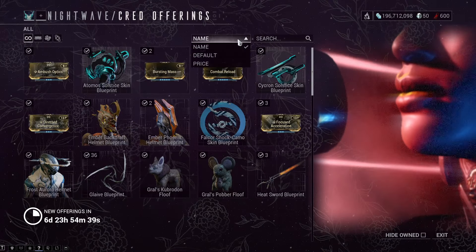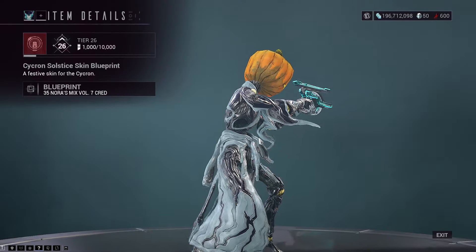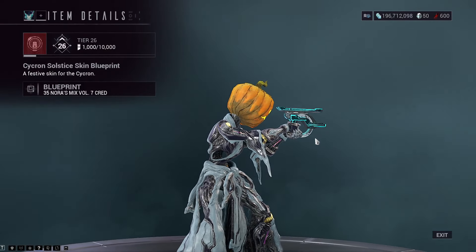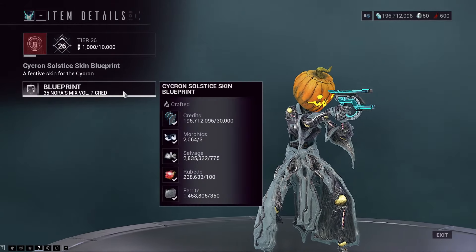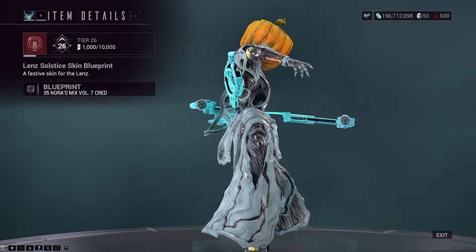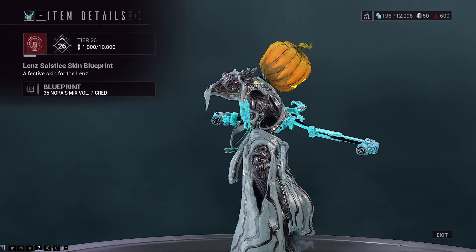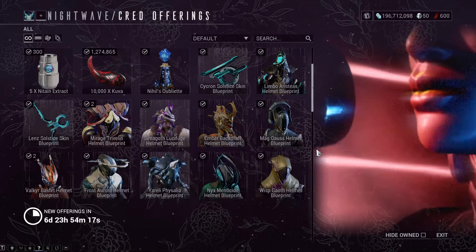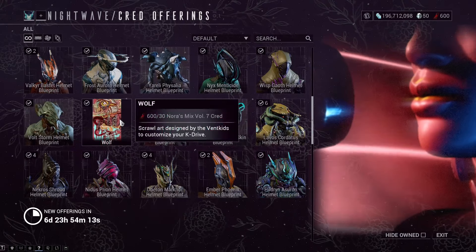Cred offerings. It's called default for a reason. The Solstice skins do look really nice. Sychron's Solstice skin blueprint is here, as well as the Lens Solstice skin blueprint. To be fair, I still prefer the tattoo one — it does look so much nicer. There are also alternate helmets for lots of different frames.